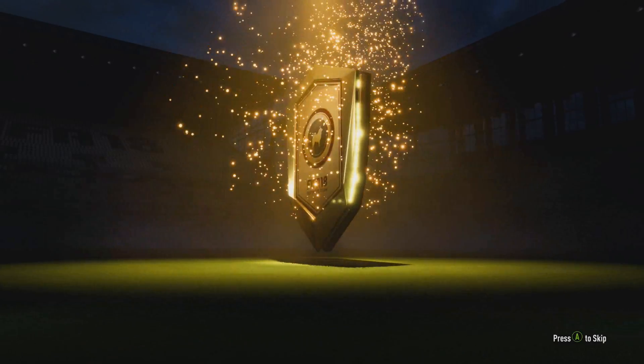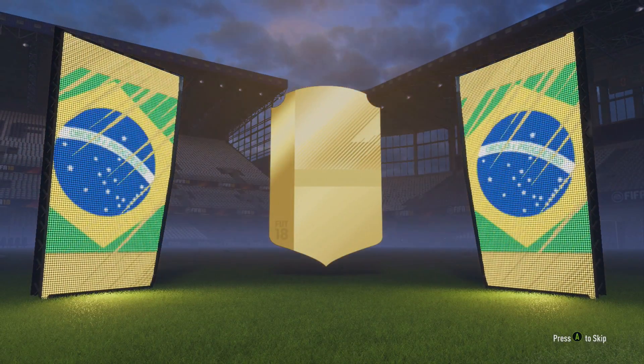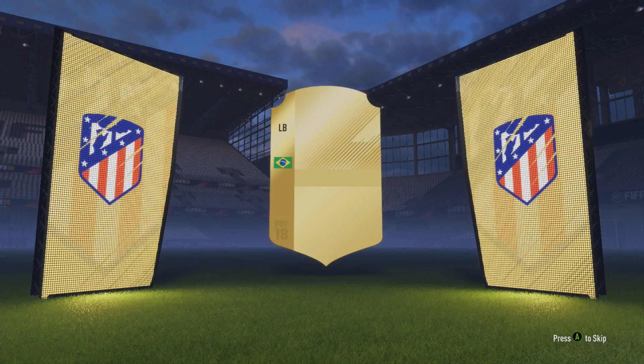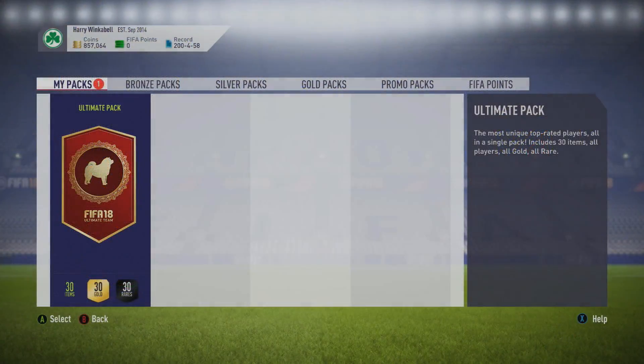We do get a board, which is very nice — it's going to be a Brazilian left back. Oh, I was hoping for Marcelo, but Filipe Luiz isn't too bad — an 85-rated player, I'll definitely take it. Okay, here it is — here is the mega pack from logging on, 126 times something like that. We are about to open it now. I hope we can get something good because it is untradeable, so I'm hoping it's something I can actually use in my squads. Here we go.